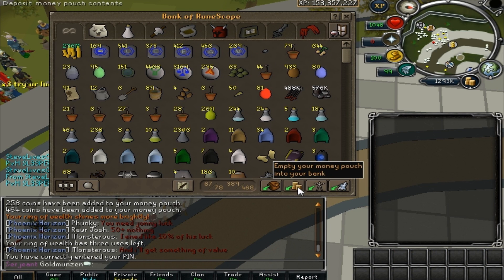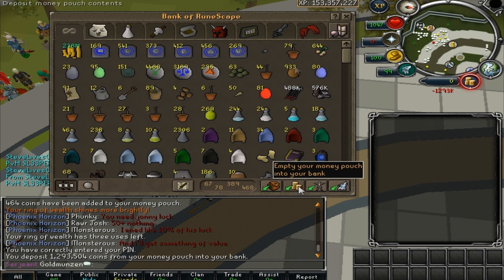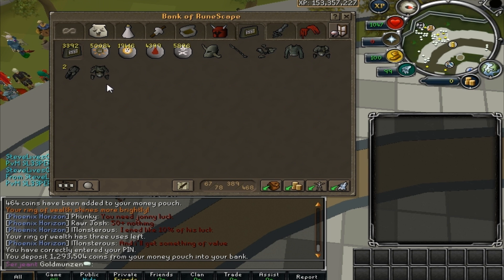Holy shit, they added this button — they are so smart, finally. I was wondering when they would add that. Here's my tab. Look at how weird this armor looks — it all looks the same. It's kind of disappointing, I don't like the way it looks. Karil's looks ugly — I liked it with all the spikes on it. Now they're like let's make it kind of look like Ganodermis armor.